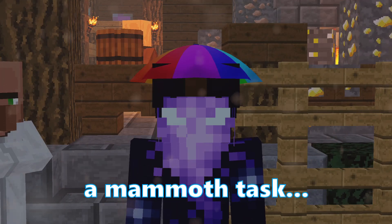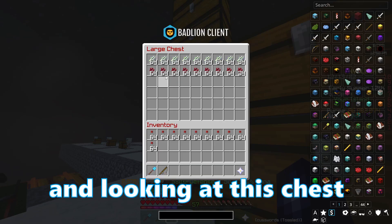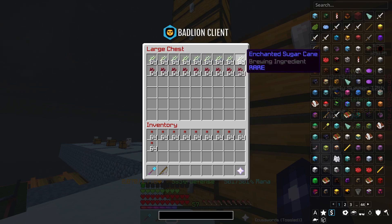Today I've decided to take on a bit of a mammoth task. For once we're finally going to take advantage of this guy. When looking at this chest you can probably guess what I'm about to do. About a week or two ago I invested in some enchanted sugarcane. If I was to sell this right now I would make around about 80% profit on it, which is ridiculous, but we need alchemy maxed out.